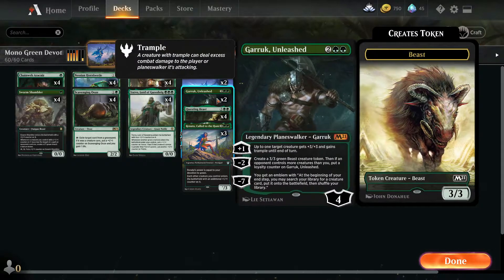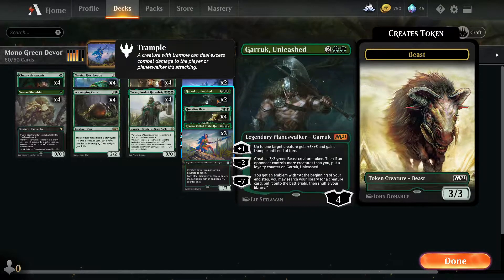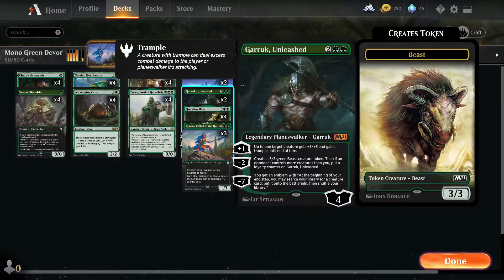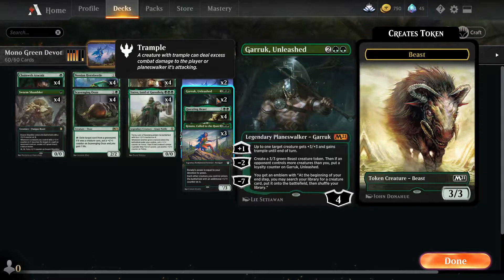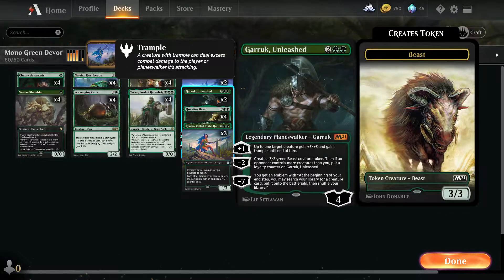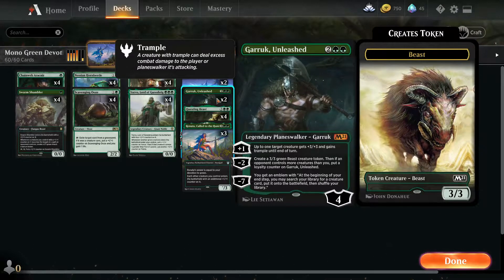Two copies of Garruk Unleashed. Up to one target creature can gain +3/+3 and trample until end of turn. Create a 3/3 Green Beast token, which can help provide blockers. And then his ultimate provides an emblem where you can search your library for a creature card and put it onto the battlefield — effectively every turn you're able to find creatures and put them onto the board.